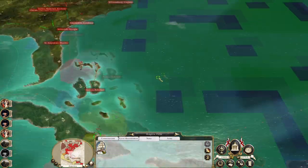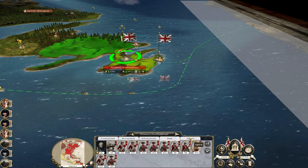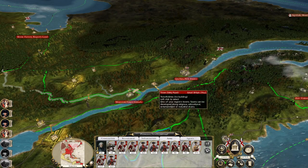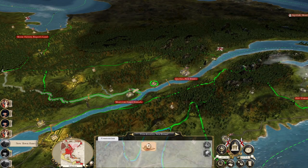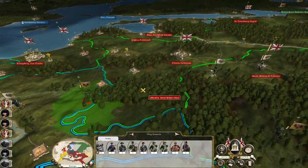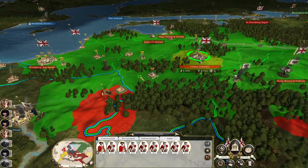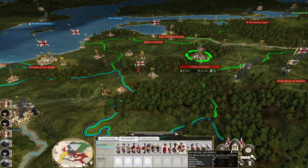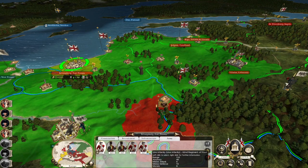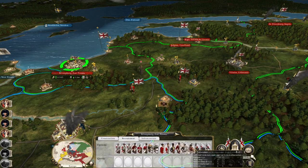Let's upgrade the buildings here and make sure you guys are replenishing. I don't know where that Maratha navy went so I don't want to move these guys — they're quite a good catch-all in case something goes wrong. Try a river craft workshop. The Russians are pushing around, so let's take these men and march them eastwards. Recruit some more men in Vilnius, bolster these men with the garrison from Konigsberg.